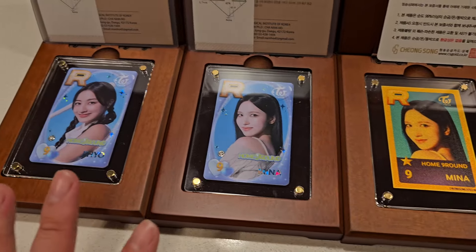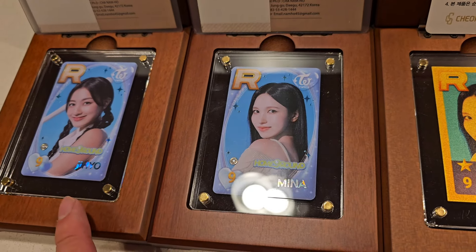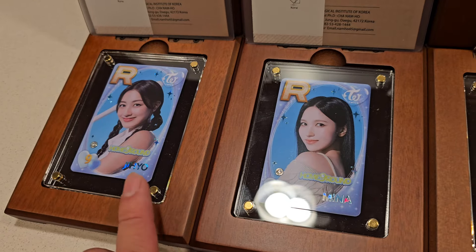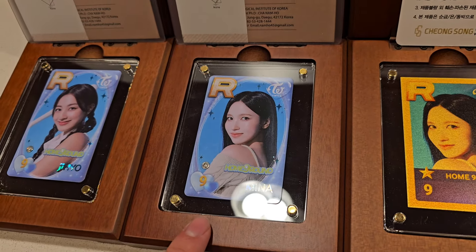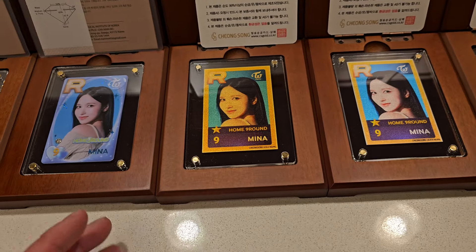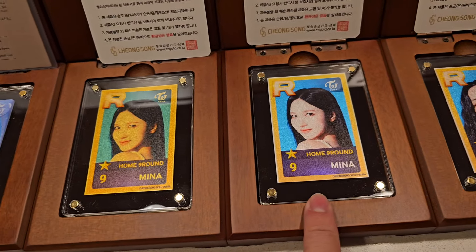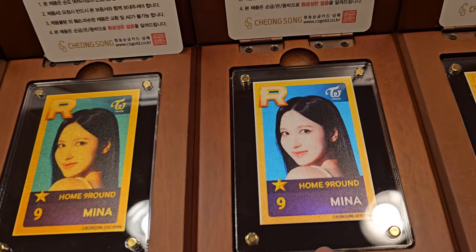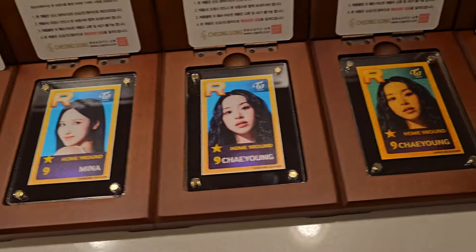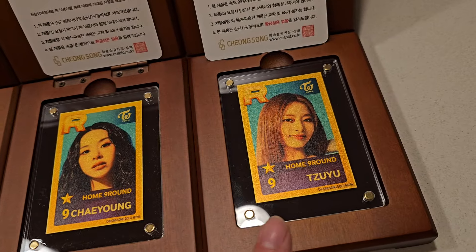We have two other diamond cards. These are one of one. I have the Nyan home ground version and this is the Gio and Mina home ground version. We have all the Mina home ground versions — diamond, gold, and silver. Personally I like silver a little better than gold because of the coloring, but gold is more rare. And then we have gold and silver Chaeyoung, and then we have gold Jui.